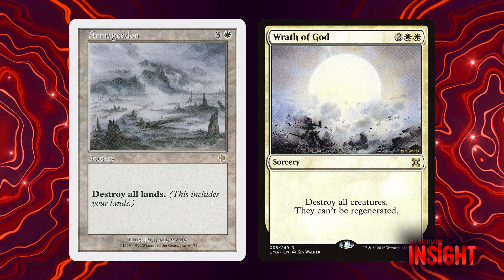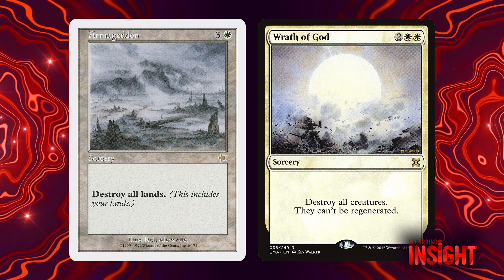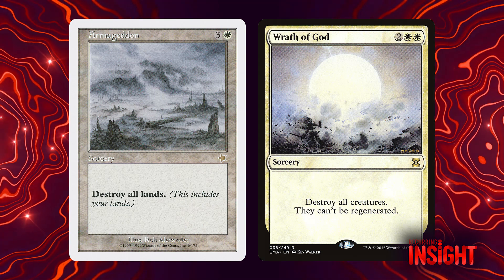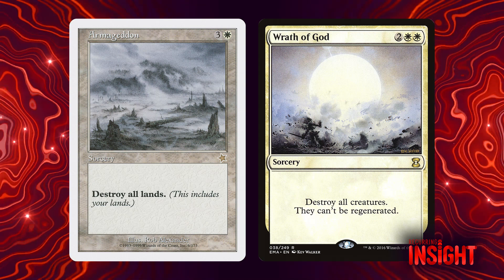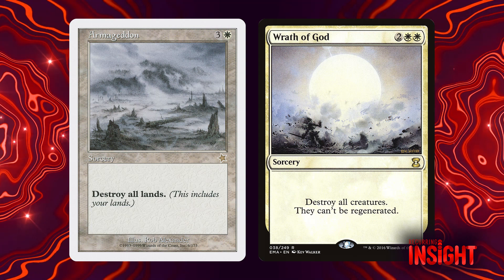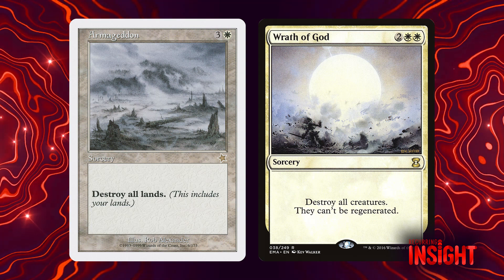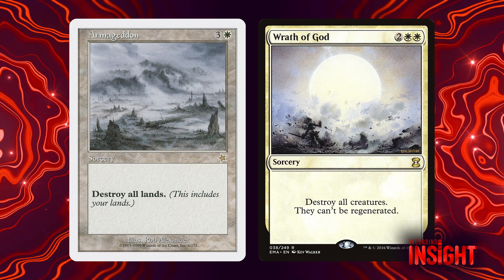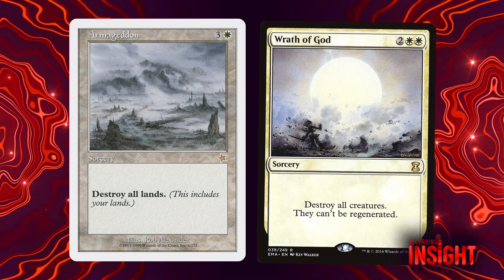That's where I think Armageddon is very different from Wrath of God. Those cards are often brought up as mirrors to each other — they appear in the same set, cost the same amount of mana, and they're both very powerful. Wrath of God often produces games that are very interesting to play after it gets cast, even when it's powerful, and the same thing is not true about Armageddon. Even setting aside the land destruction part, even setting aside blanking someone's hand — those are all really bad — I think the fact that it frequently makes the draw step no longer something that either player has any emotional investment in is the most problematic dimension of the design.